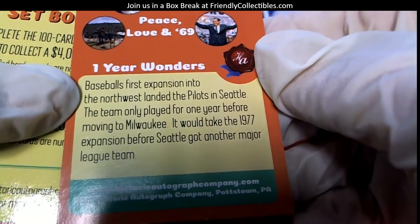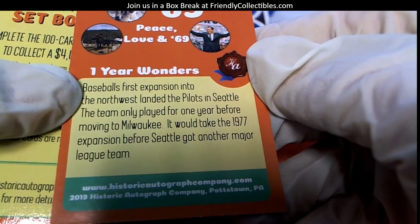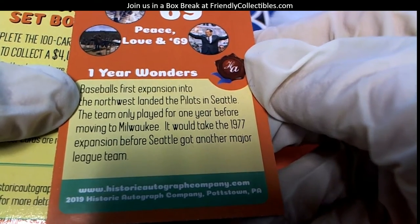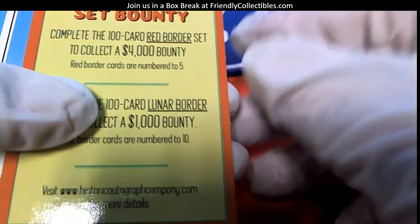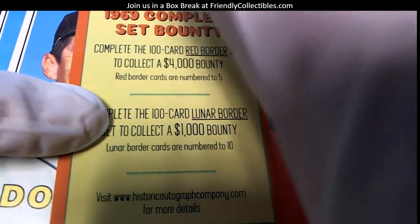Baseball's first expansion of the northwest landed the Pilots in Seattle. The team played for one year before moving to Milwaukee. Okay, Peace and Love 1969 — complete set bounty! Complete the 100-card red border set to collect a four-thousand dollar bounty. Wow!